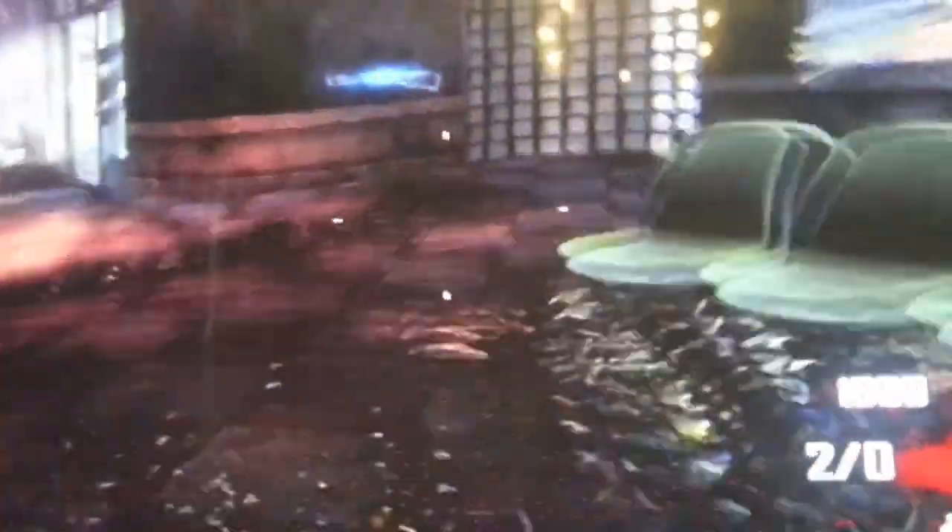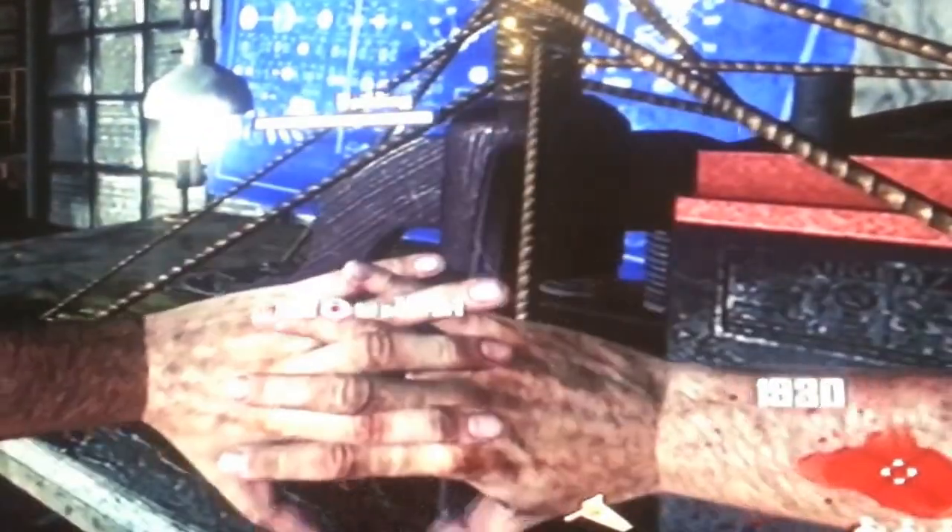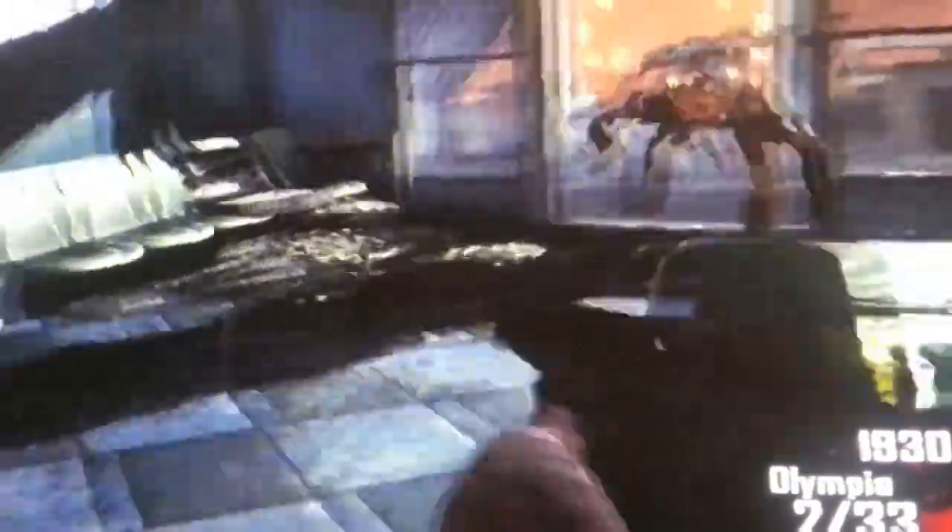Do you know where the power switch is? Yes, it's in a generator room in some sort of lab. You've gone past it — there it is. Let's just kill these guys and then we'll be on our way. Let's put in the last piece — pick up the turbine. This device will open up the door.